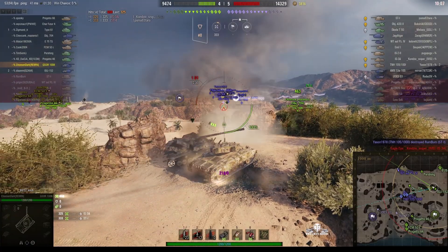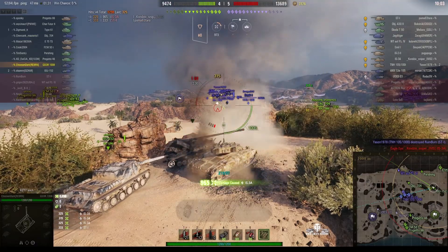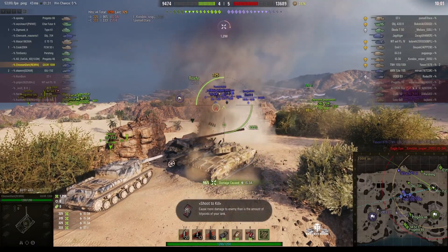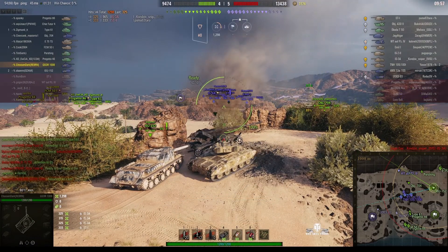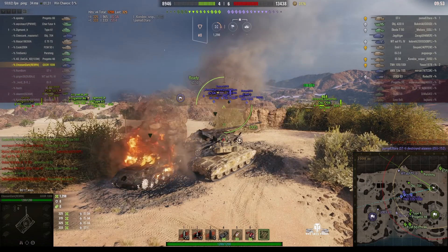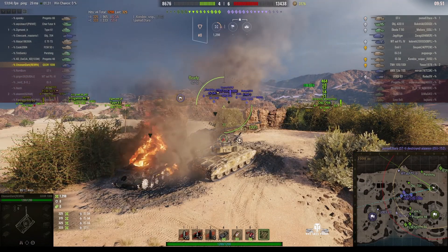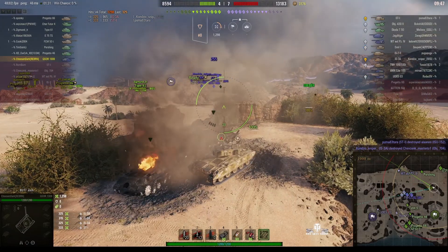Chosen Dark's in position. He's auto-aimed on. He gets his first hit on the IS-3, second hit on the IS-3, third hit on the IS-3. The fourth shot failed, but he got three shots in and now the ISU-152 is dead. So being crowded up here didn't really work well for the other players, but worked okay for Chosen Dark so far because he hasn't lost any hit points.